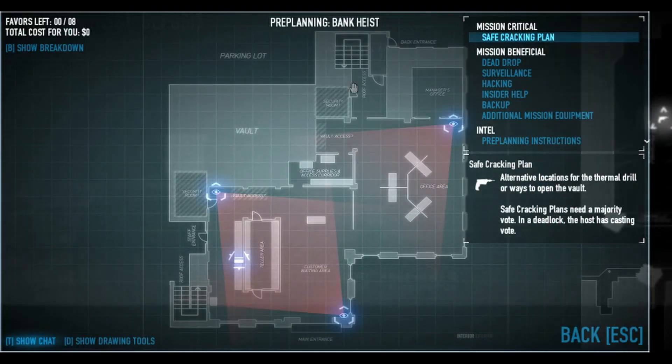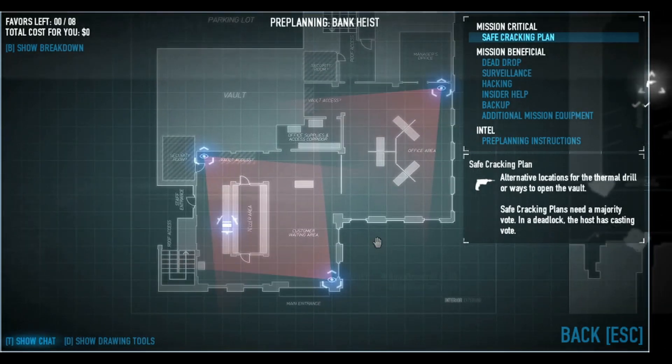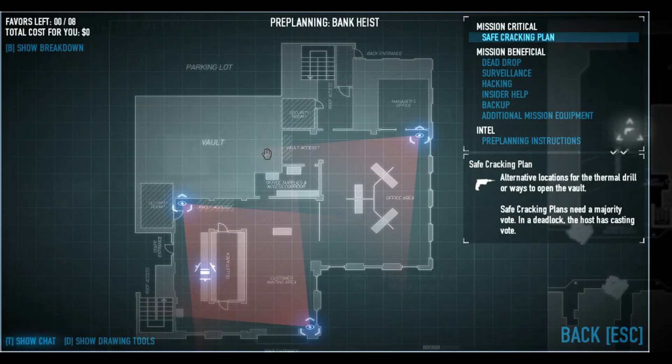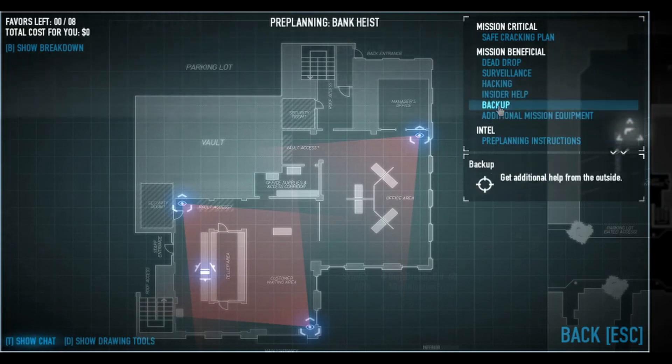The security room will either be positioned in the rear section of the bank, or down by the tills, or behind the tills. Vault access doesn't really matter, as you'll see why later. In our case, we have someone with explosives, so we don't need to get the vault key. But if you don't have explosives, then get the vault key.